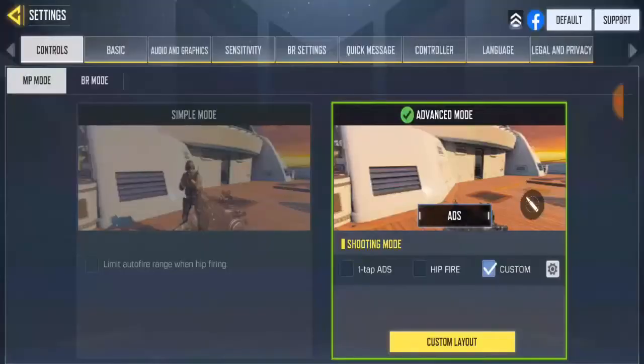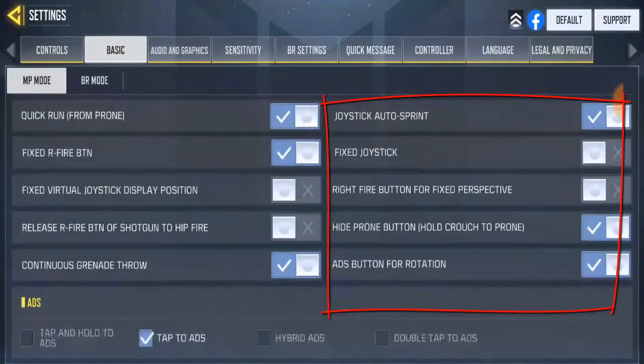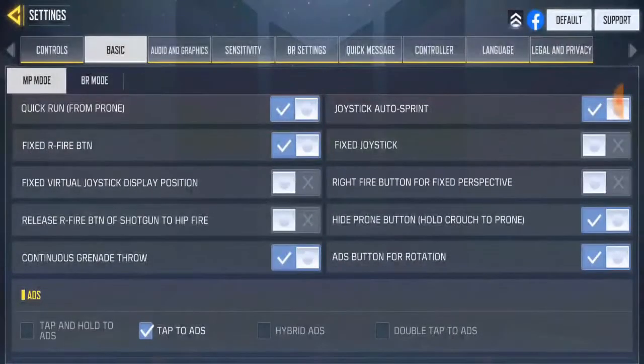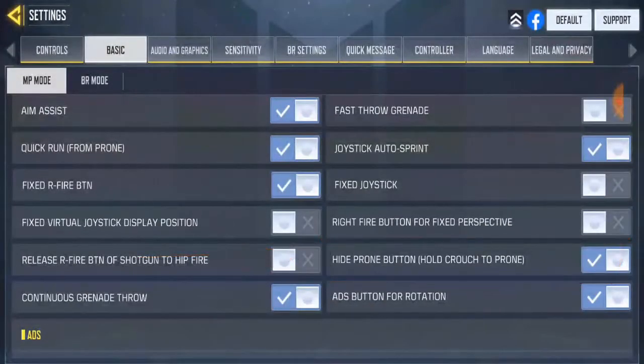First of all, go to Settings, then go to Basic. On the Basic settings, look at the right-hand corner — the sixth column, specifically the one before the last — you'll see 'Hold Crouch to Prompt.' You need to hold the crouch button to prompt.